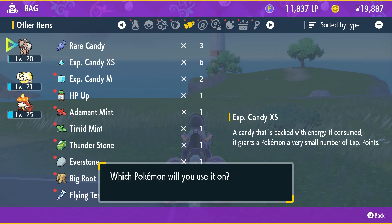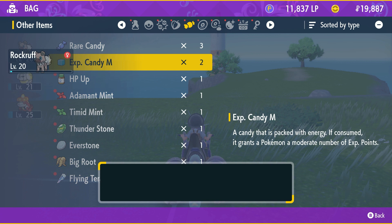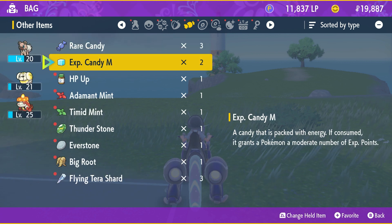Once you've farmed a bunch of these, you can then apply them in bulk, so even if you're only using small candies, they'll all add up.